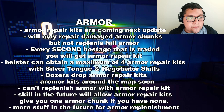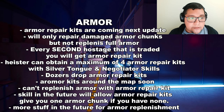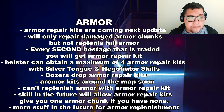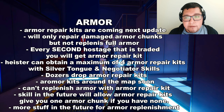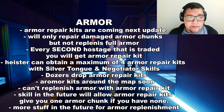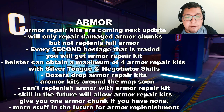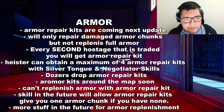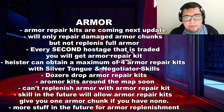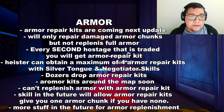Another thing from the livestream is armor. In the next update there will be armor repair kits. These kits will only repair damaged armor chunks, not replenish them. They can be obtained every second hostage that is traded during post-assault trading phases — the first traded hostage still gives a first aid kit, then they alternate between first aid kit and armor repair kit. You can obtain a maximum of four armor repair kits from a single hostage with the use of Silver Tongue and Negotiator skills.